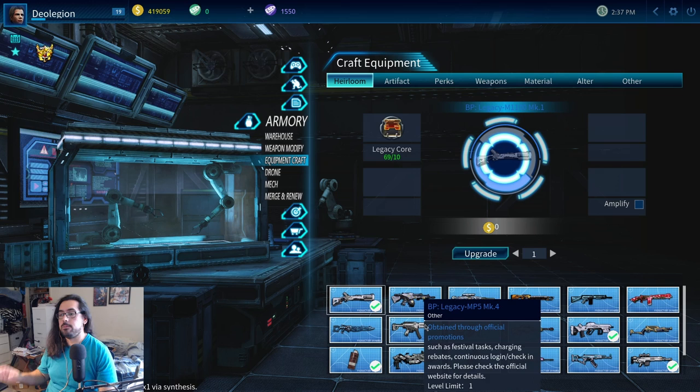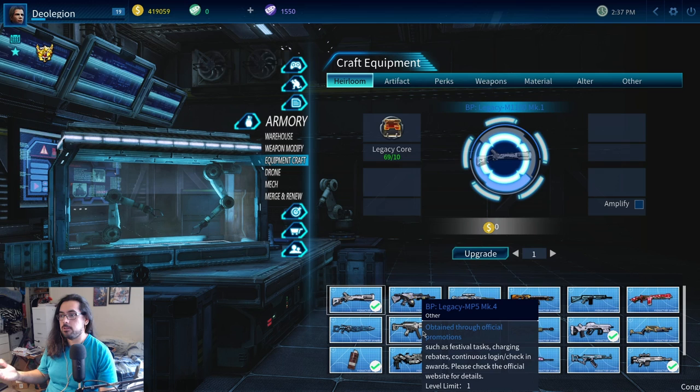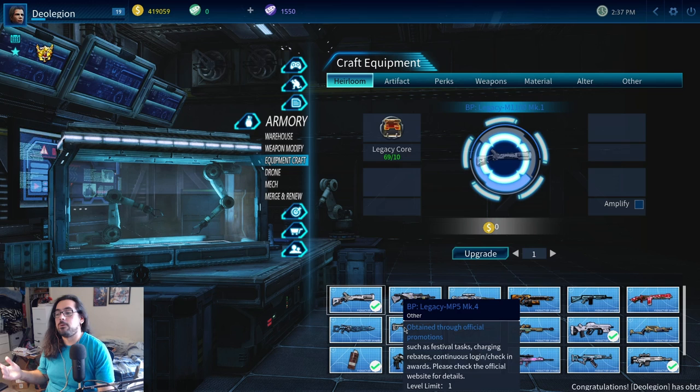You can only do that at level one for these four weapons. If you get it to level two, you cannot salvage it anymore. So you should craft all of them — the shotgun, MP5, the assault rifle, the sniper rifle. Don't do it with the grenade because you can't salvage the grenade. Craft all four weapons, try them out, see which one you like best. I think the MP5 is the best because it has pretty much no recoil — it's just like a laser gun.